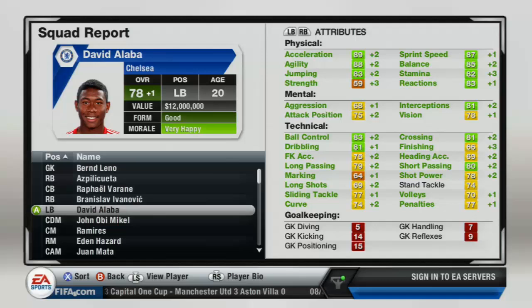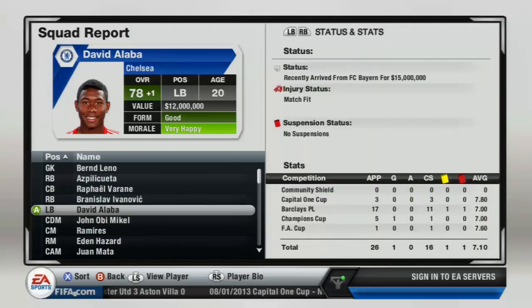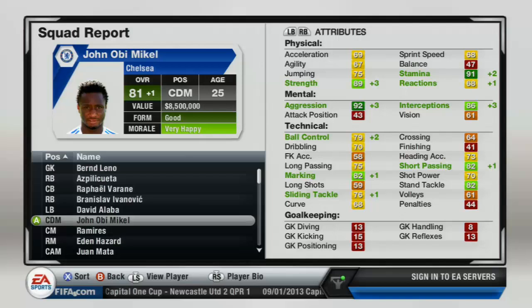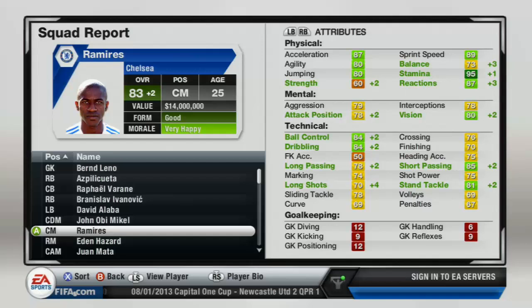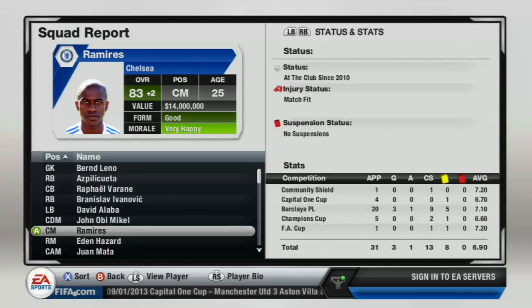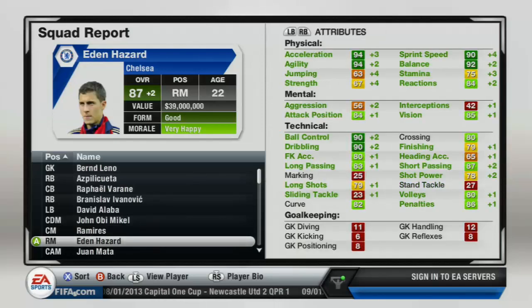Alaba can also play defensive mid, center mid, and left mid, so he's very versatile. I bought him for 15 million from Bayern Munich and he's been a regular. John Obi Mikel is 81 overall and has increased in the attributes needed for a defensive midfielder — he's actually scored quite a few goals for a defensive mid. Ramirez is increasing quite a bit as well, and he's a base for career mode just because of his 95 stamina — he can play so much more than any other player.